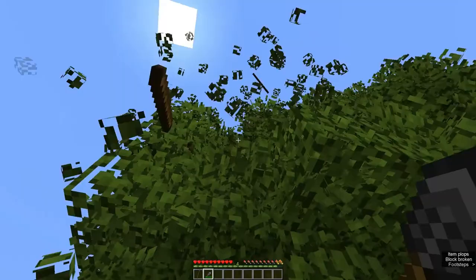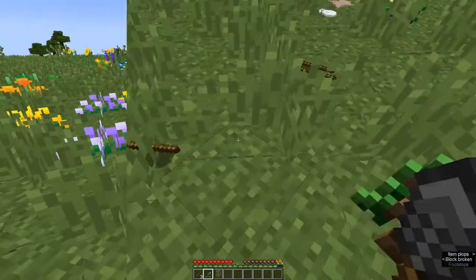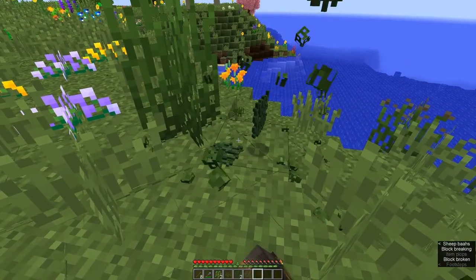Left-click with the work blade on leaves, grass, or rushes to instantly break them for their materials.